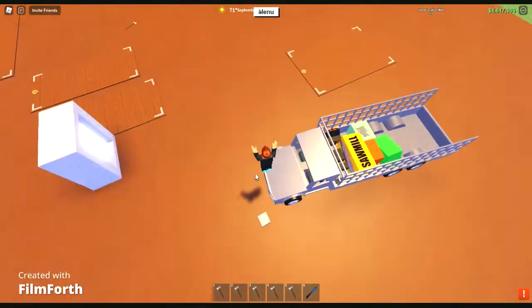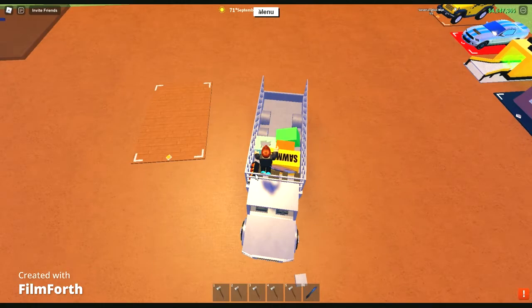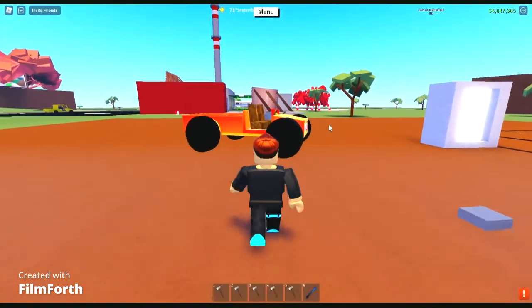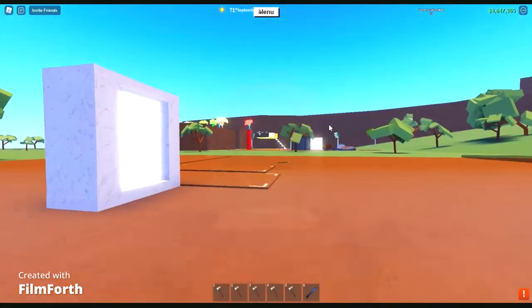Why is he doing that? Okay, just why — I don't want to hop in my truck. Okay, so now I go through the portal to get some wood.